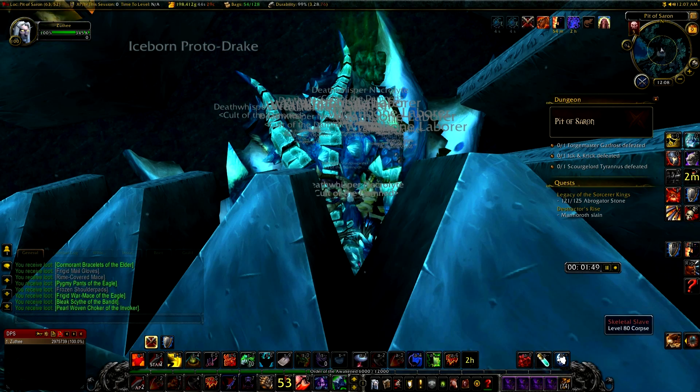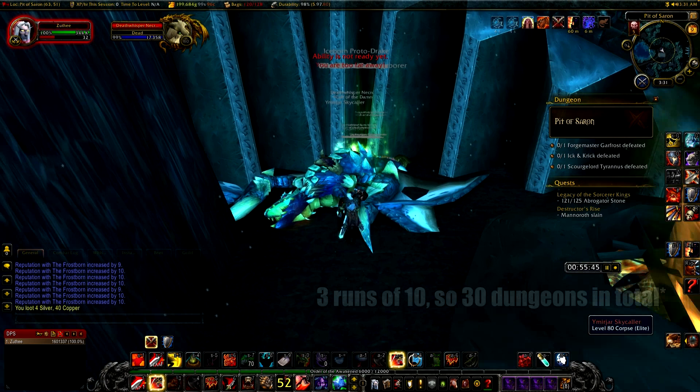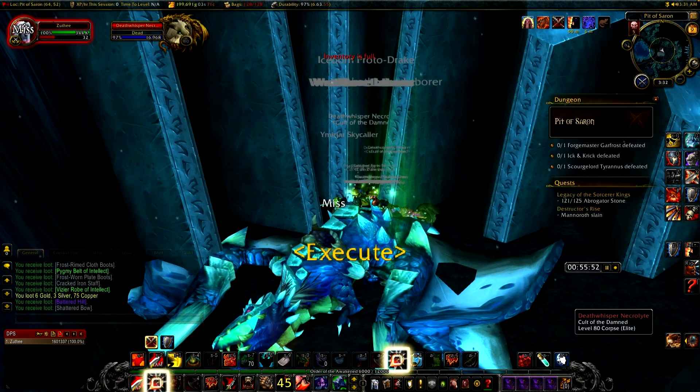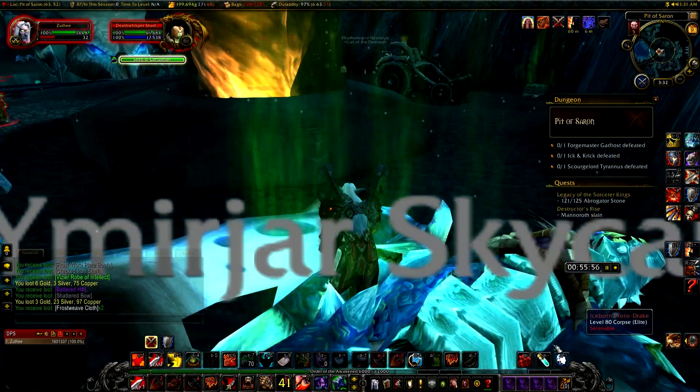During that downtime you can travel to Dalaran and sell the greens and trash you have accumulated. It took me 3 runs to get the battered hilt. I paused the stopwatch when I was locked out of the dungeon, so in total I farmed the dungeon for about an hour. The drop rate is very low so you need to have patience. I think the average drop rate is 1 per 3 dungeon runs.